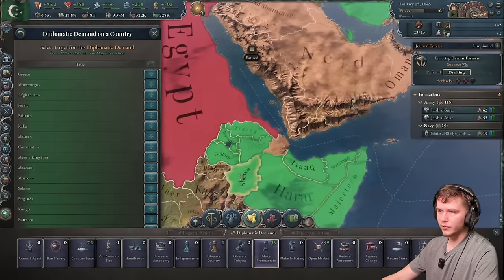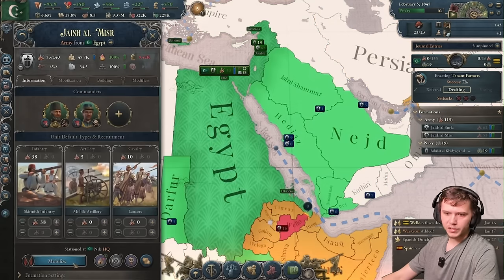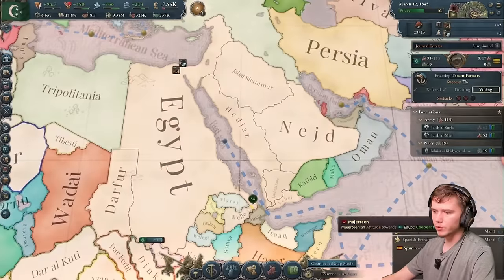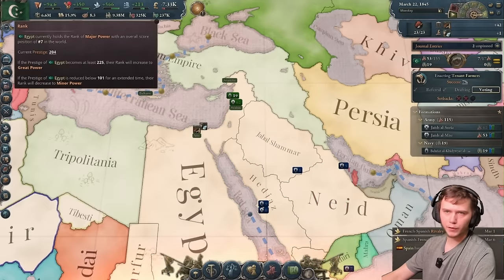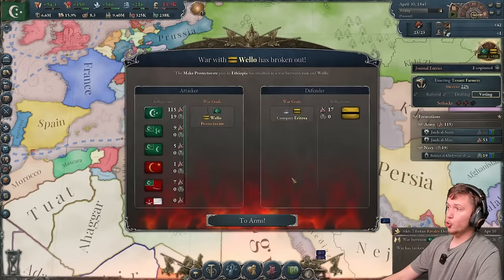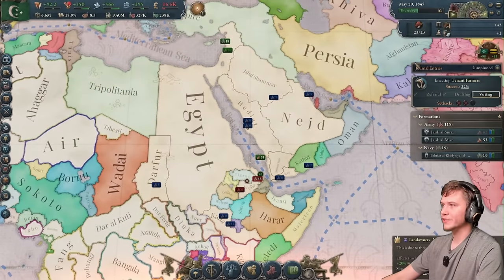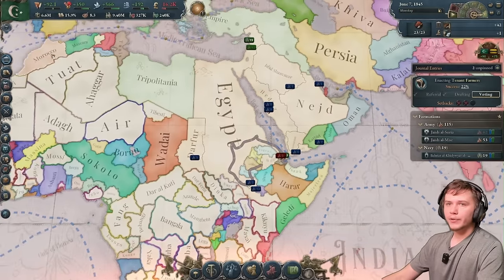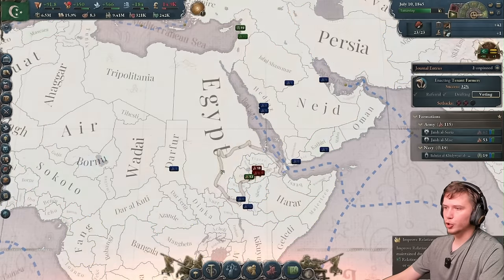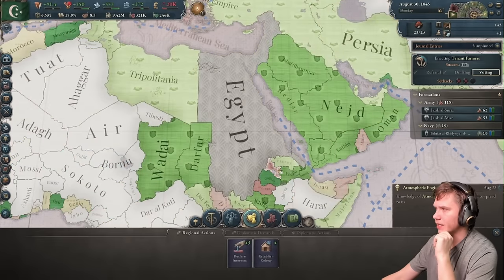Now we're failing the tenant farming law slowly. Our goal is to conquer all. I deploy my own troops for the next war. We are almost a great power — we need 2.25 more. What if I convert all these units to skirmish infantry? It might legitimately put us into great power status. Getting allies is so much easier once we're a great power. We get a plus 22% enactment success chance bonus from voting.